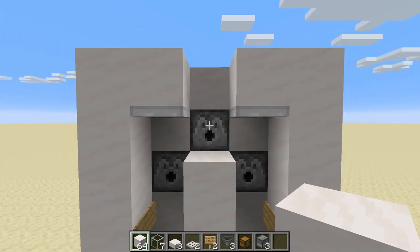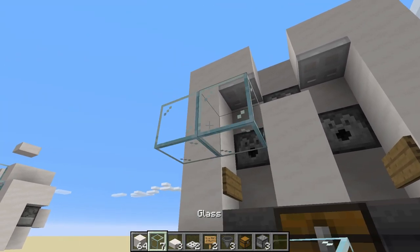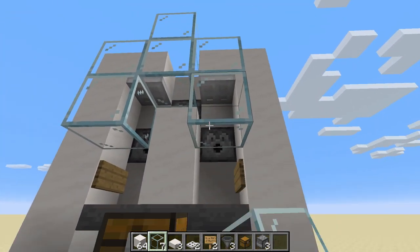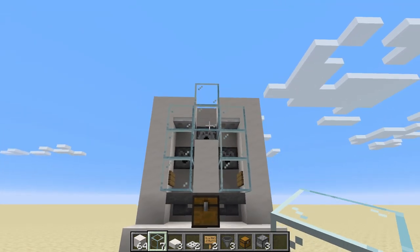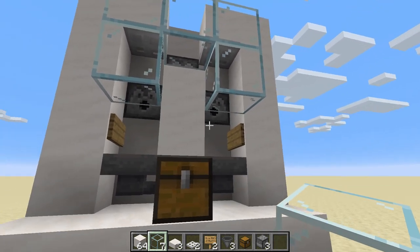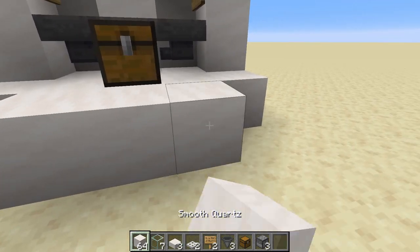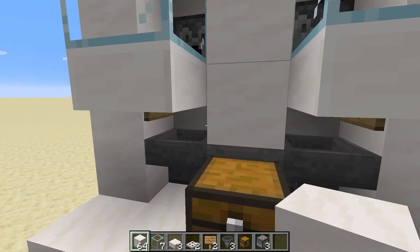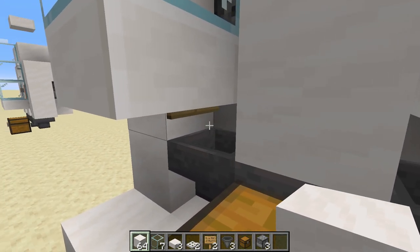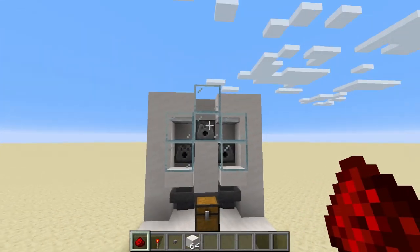Next, make the little platform where the cows will be standing on. You can choose to place some glass blocks in front of the farm so you can see the inner workings. You can optionally replace those two lower glass blocks with slabs — I'll make this platform a little bigger — so that when you have a looting sword with fire aspect you can manually kill the cows for more loot, but that is completely up to you.